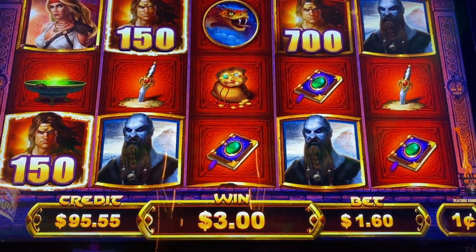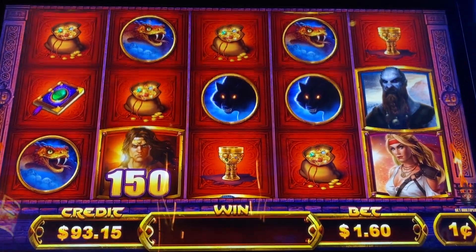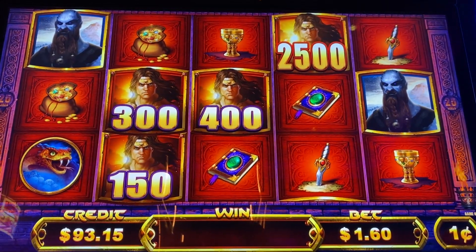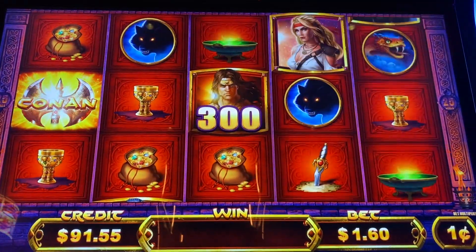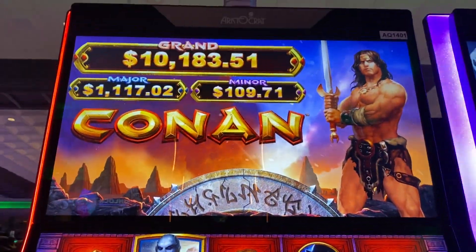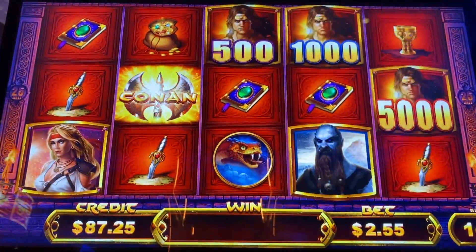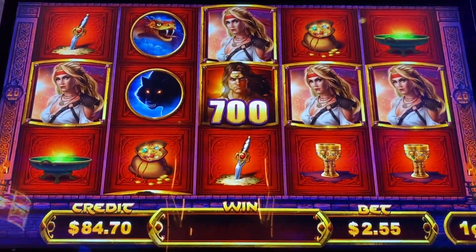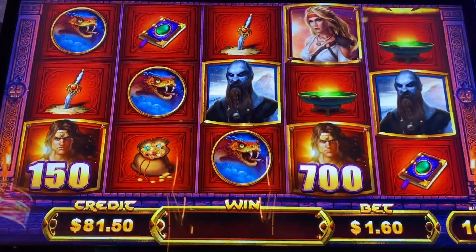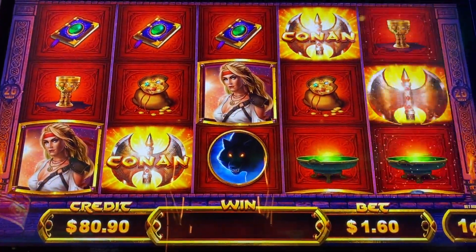We want to try to get the wheel symbol here, which is only on reel three. You can get multipliers — that's how you can get the progressive prizes. Speaking of progressive prizes, let's take a look at the top. Let's see if we can get a feature here — wheel bonus or credit prizes. Come on baby, come on Conan. All right, got it — bonus time!